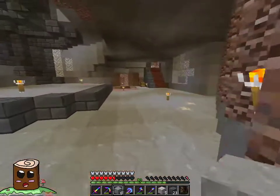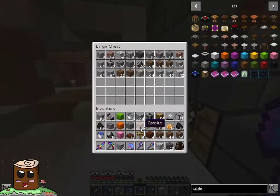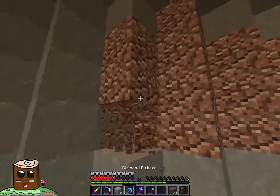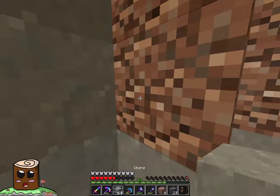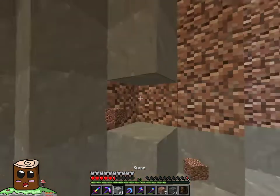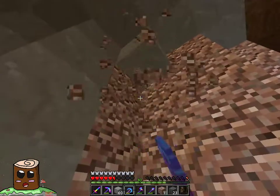I forgot to put some of my blocks away in the chest over here. Basically, most of this I don't want. We are getting a lot of gravel and dirt. Gravel will be useful for certain blocks — concrete. I'm looking forward to doing more concrete builds. I do have an idea for a bridge, but I just can't figure it out.